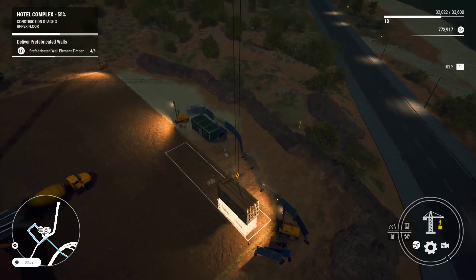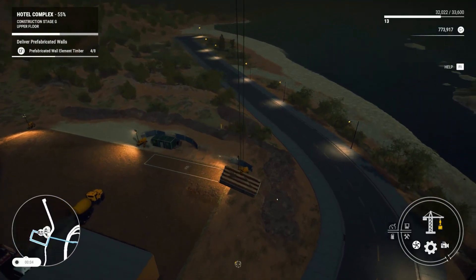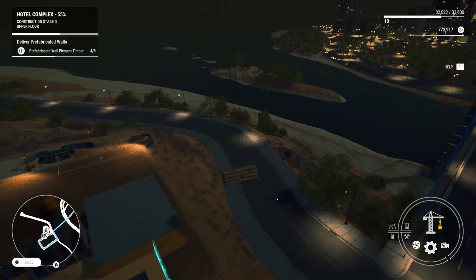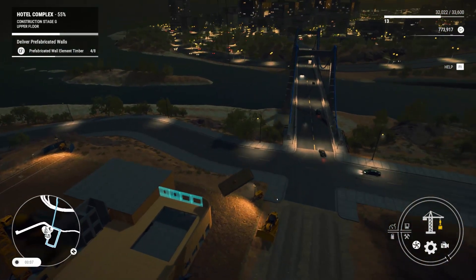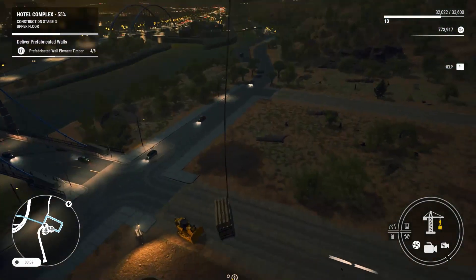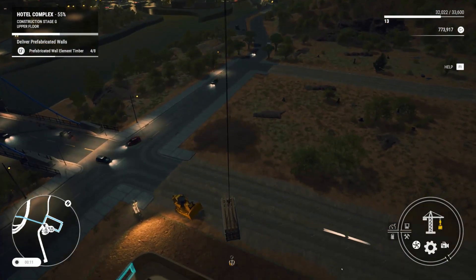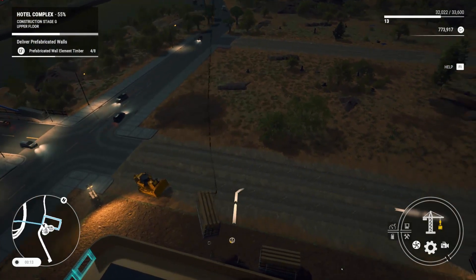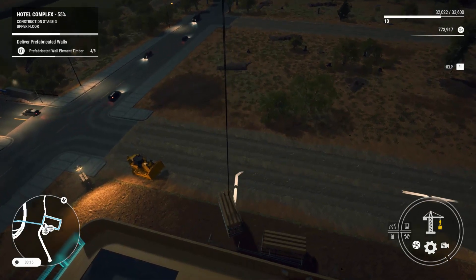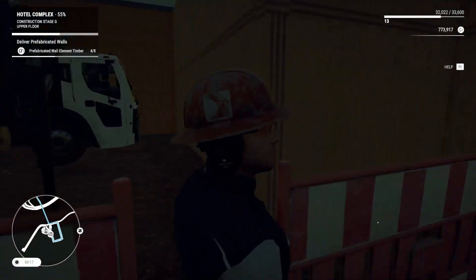I think this is the last one, because I bought all the prefabricated walls when I went and did this. Imagine this thing just swinging through the air if you're driving past. Let's bring it back, put it down around here. That looks pretty good. There we go. Let's hop out of here.